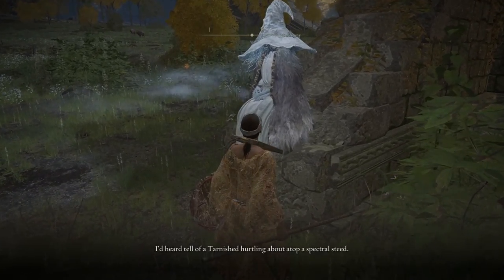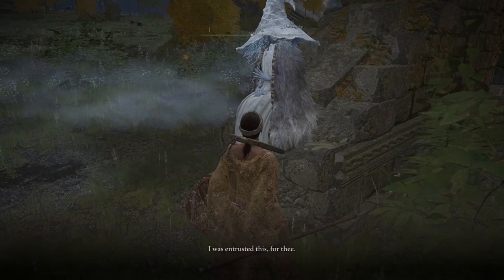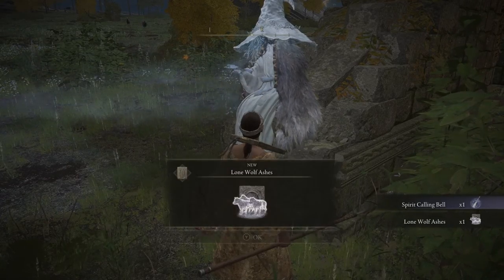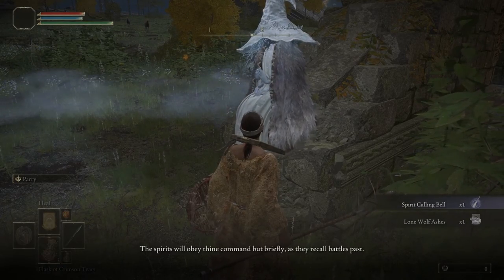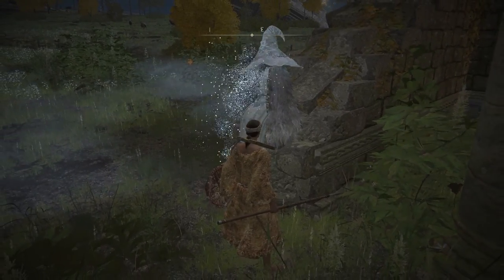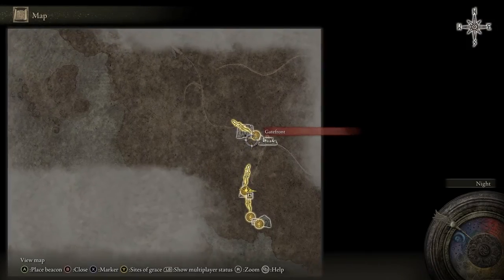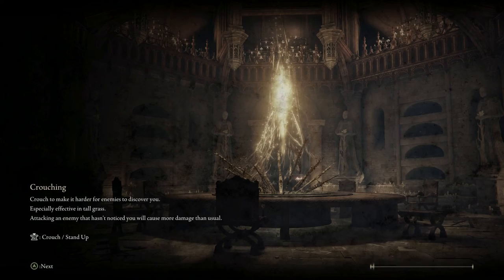When we get back to the Church of Ella, it should be night time, so we're going to observe that there is a witch that wants to speak to us. She's sitting on a little ledge of the church right there, and she's going to give us a gift because we are so awesome. We'll speak to her and collect our summoning bell, as well as our wolf spirit ashes. Then she's going to do a nice little disappearing act, so we'll do ours and teleport right back to the Gatefront.